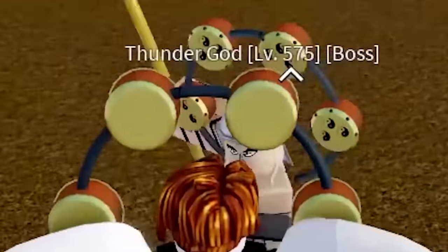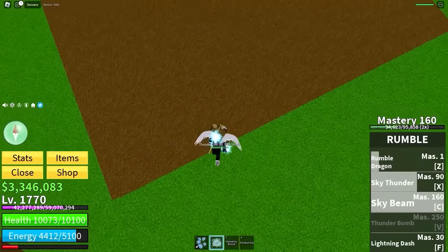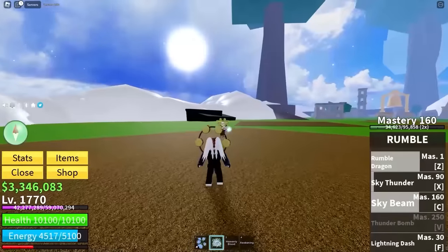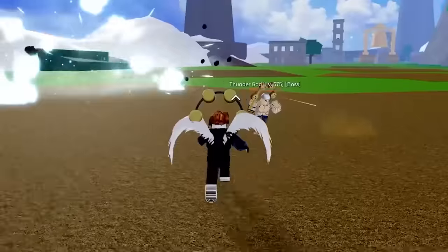So if I defeat this guy who's like an imposter - yeah, this guy's sus - throw him out with lightning. I forgot what all my moves do. Sky beam. Wait, that seems a bit OP. Rumble drag, kind of terrible. Lightning dash, boink - that's actually not too bad. Sky thunder. I'm kind of OP.